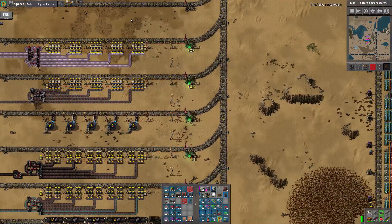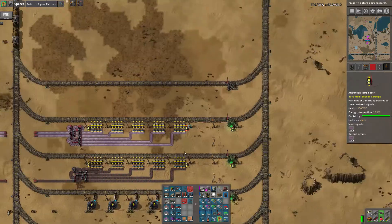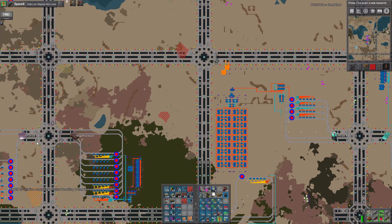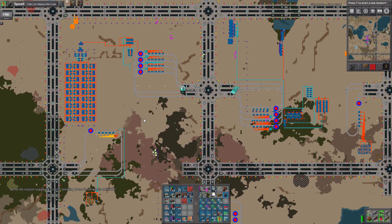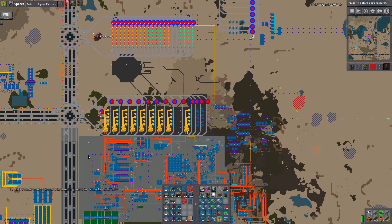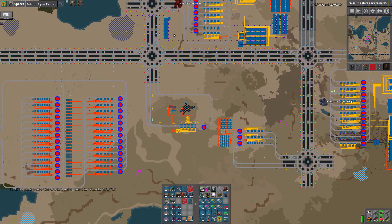This is not good. I need to sort that out. That was a big screw-up on my part. But I think we're in a good spot for this episode, so we're going to call it here. My name is Utoxin, this has been another episode of Utoxin Plays Factorio, and I will see you next time.